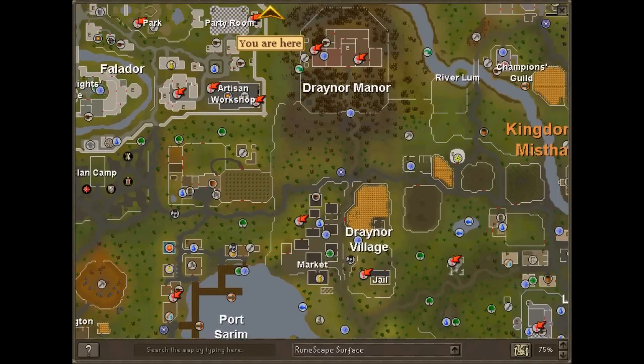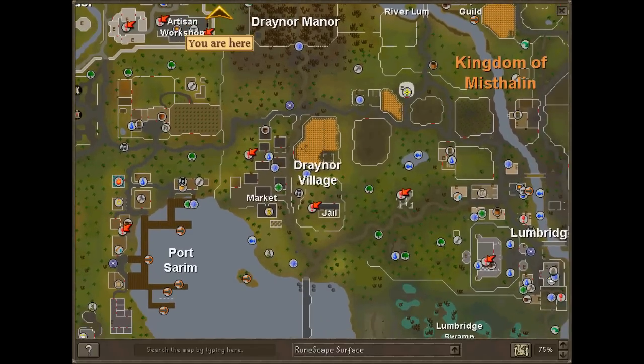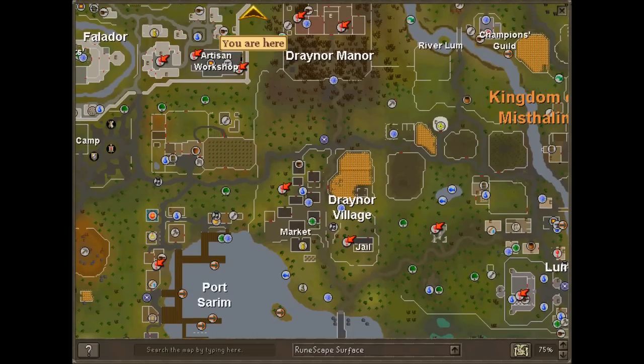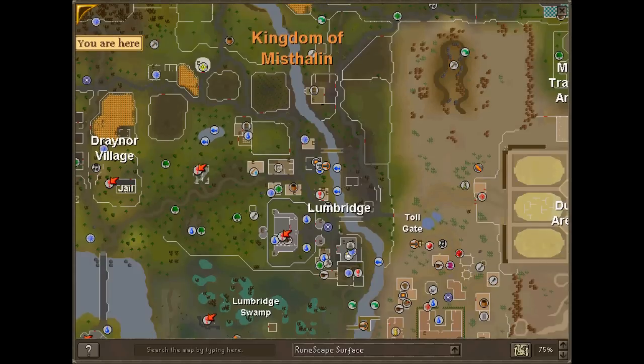There's one in Draynor Village. It's right above Morgan's House, just right below Draynor Manor. Yeah, this could help a bit — I'm not really sure. Skillers don't really go around here much. The Lumbridge one is still there. I don't know why the lodestone's there since home teleport usually goes there anyway. Maybe it takes you someplace else, I'm not sure.